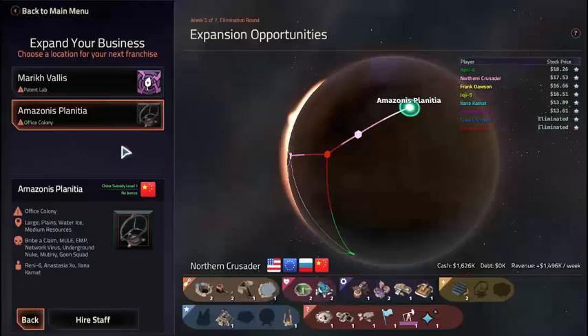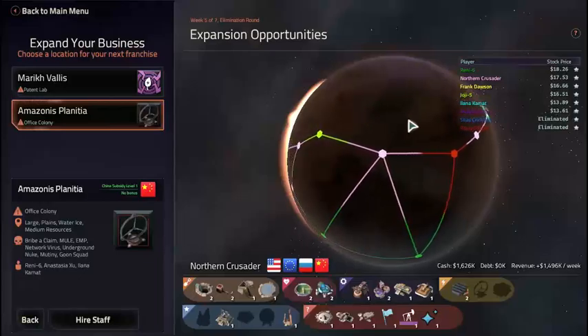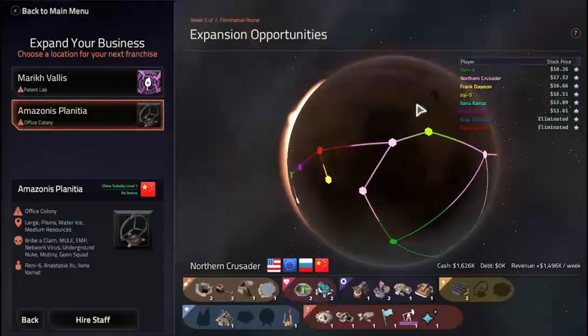What's going on guys, Blurkels here once more with Let's Play Offworld Trading Company. Last time was week 4, now we're in week 5. Let's see where we can go from here.